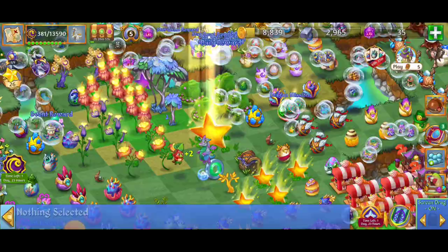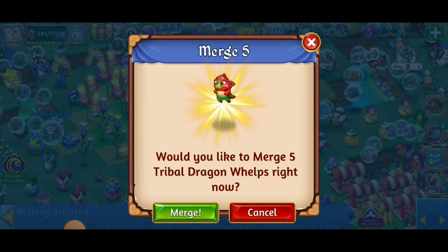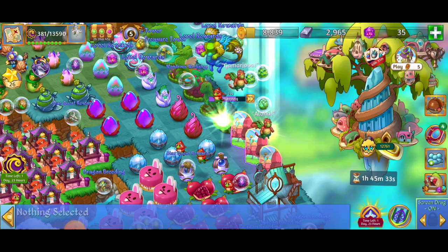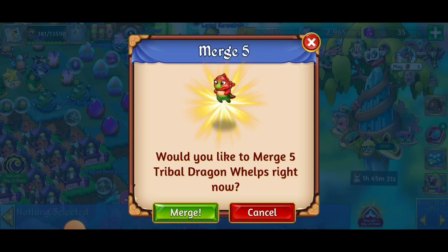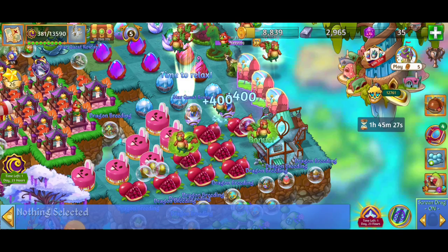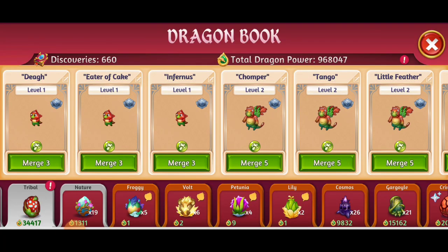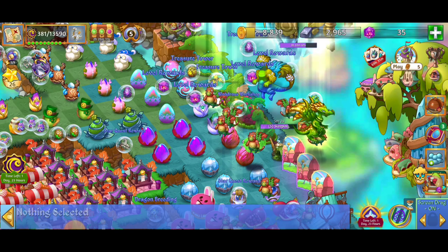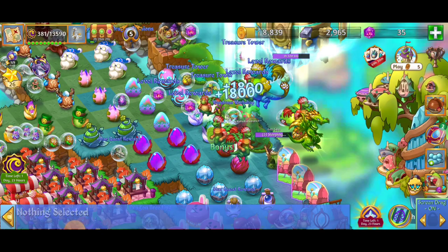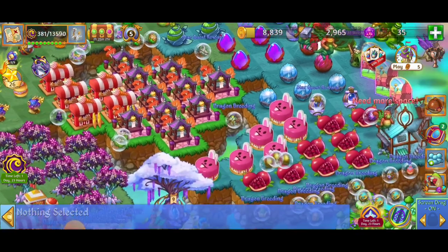I couldn't be more stoked. We've got a merge with the tribal figures — alrighty, still very exciting. We're going to go for these merges over here. We got a lot of those tribal eggs — we did all the level one, next we're going to do the level two. Five merge there. And we only have two merges left, which means it's going to be the shinies.